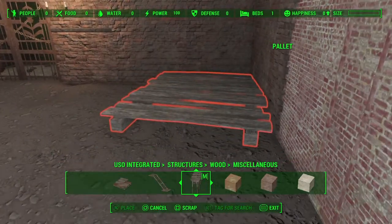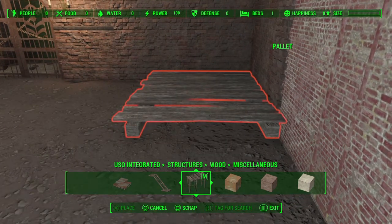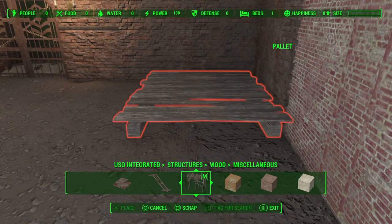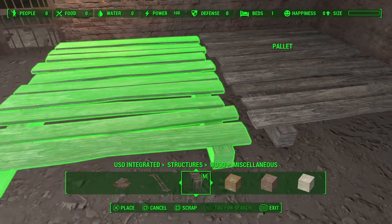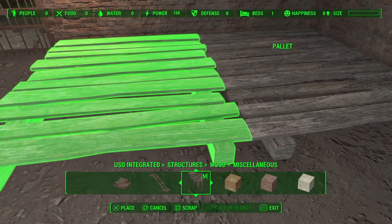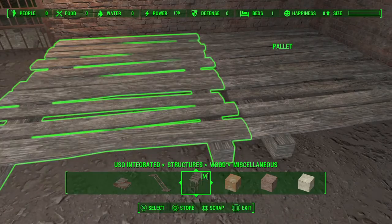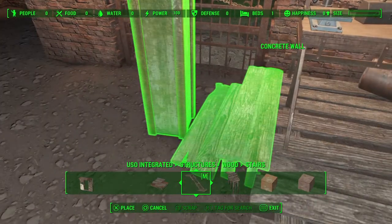Those familiar with Batman will probably know the bat cave tends to be on various levels. Whilst I can't really do that in here, I've put different bits of flooring down and slightly raised up certain areas, which helps to separate them out a little bit. These little floor pallets are in the Unlock Settlement Objects mod, which is where you'll find most of the obscure things I've put in here and in most of my other builds too.